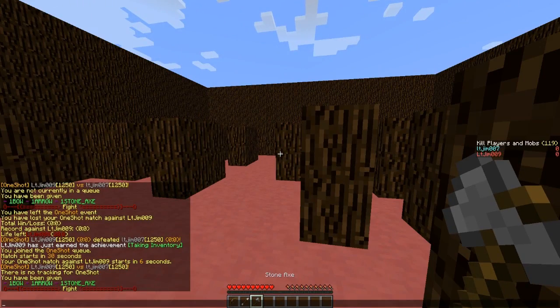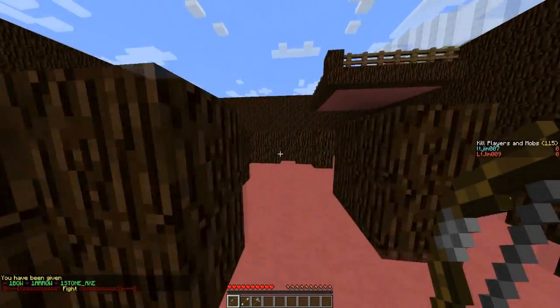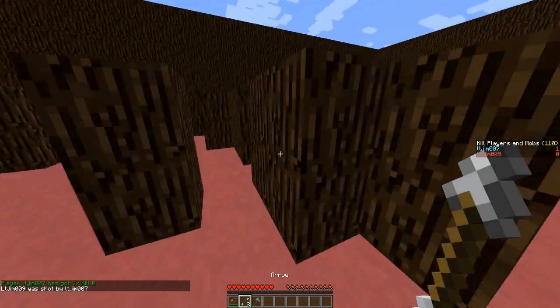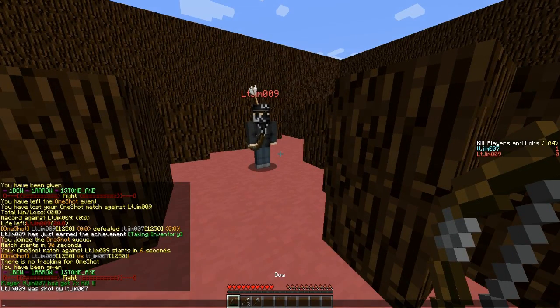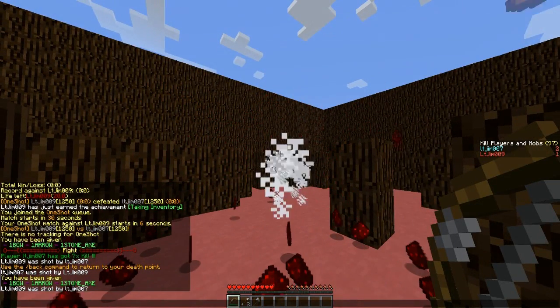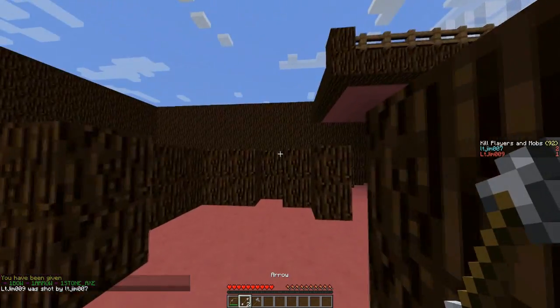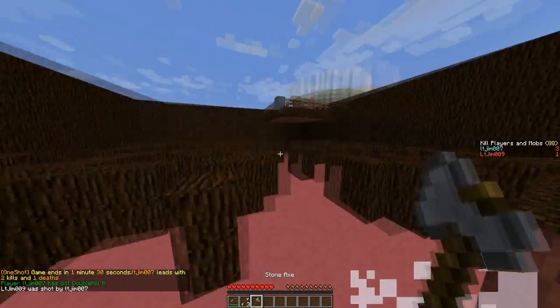Once all the players have joined — the minimum is 2 — you will be teleported into the arena. If I shoot my other account, you can see this really awesome redstone blood effect that happens. And when you respawn, you get given everything that you need. Like most One in the Chamber plugins, you get an arrow, a bow, and a stone axe.